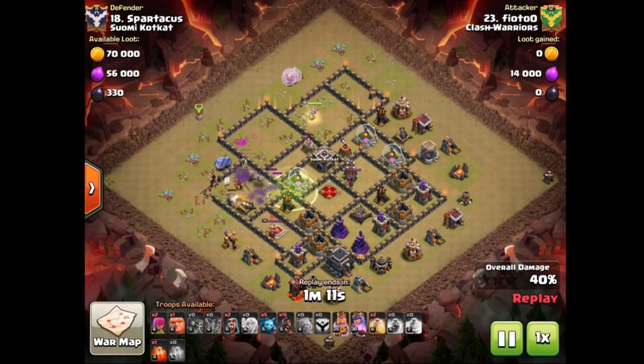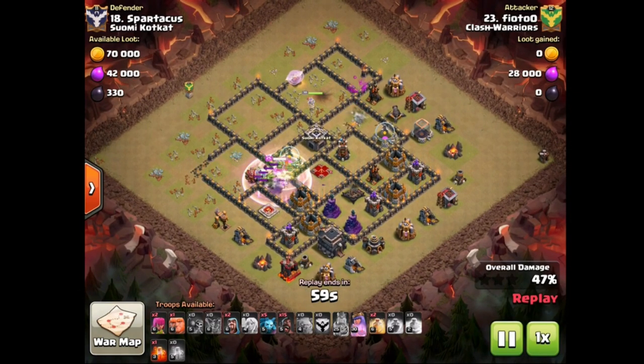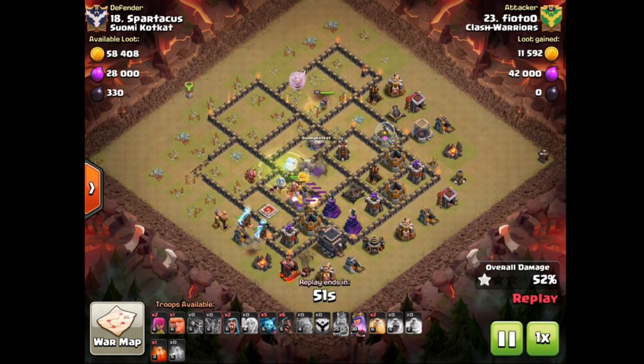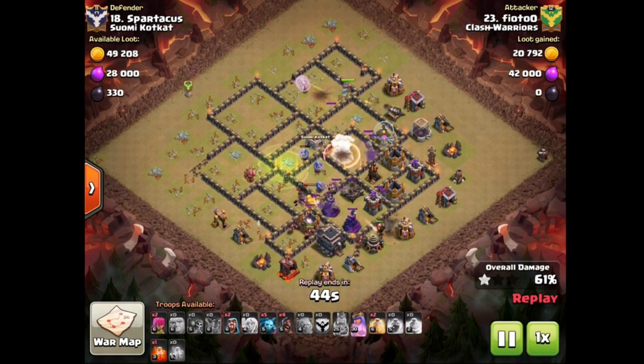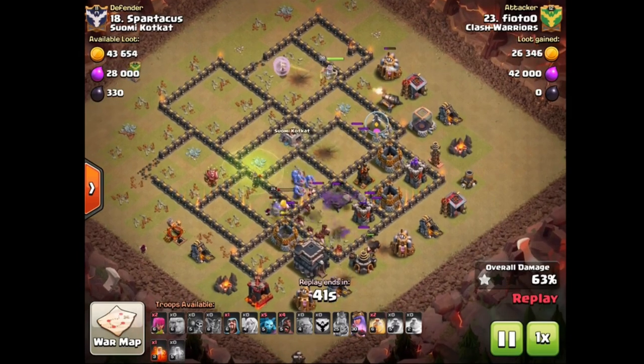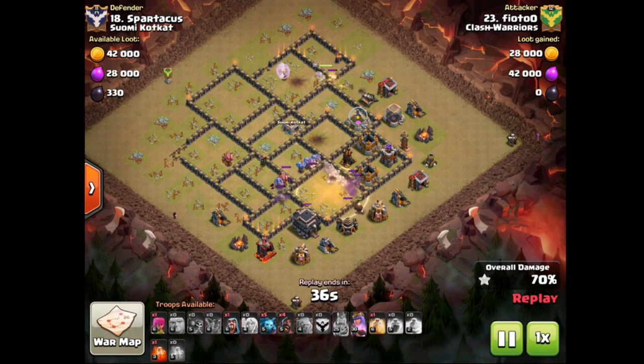Very important of course to take out the enemy queen here, and looks like his kill squad should be able to do that. He doesn't have a rage, but I would probably advise bringing another rage. He went with two heal spells instead of one — only one heal for 15 hawks. Starts in with the hawks and is probably gonna have to use a heal spell very early here because of the teslas and wizard towers. Still holding on to both his heals but it's going to be interesting to see where he uses those.